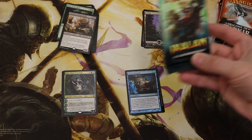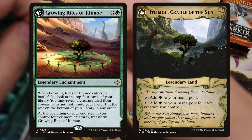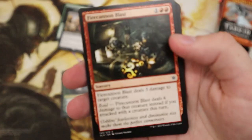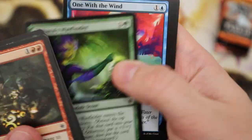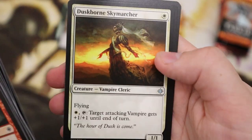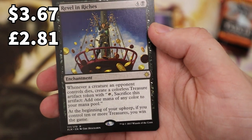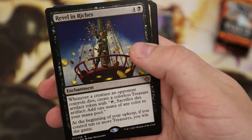On to Ixalan — our best chance to get that knock-off Gaea's Cradle, the Itlimoc, Cradle of the Sun. Fire Cannon Blast — let's fire through these last few packs. Revel in Riches — okay, wicked! A really good card with loads of good ways to get mana. I'm a big fan of that.